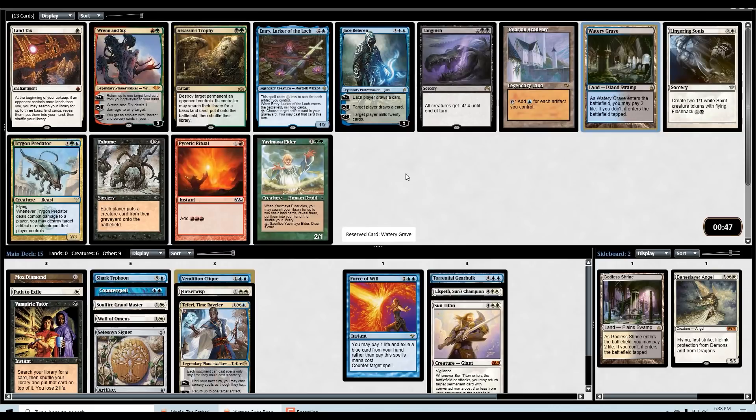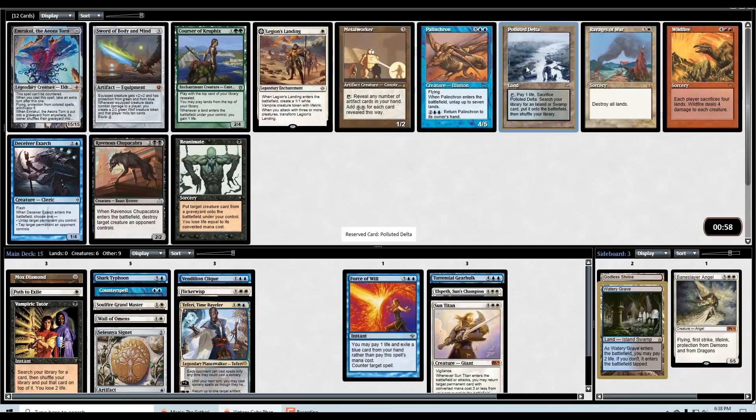For example, if we wheel Lingering Souls we can definitely take it and play it if we really wanted to. I don't think we want Jace. Land Tax is fine but I've never been super impressed with it. Polluted Delta seems like an easy pickup.